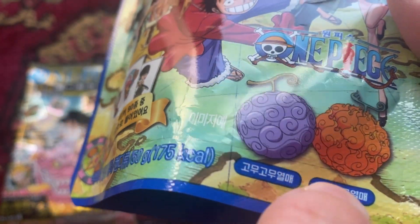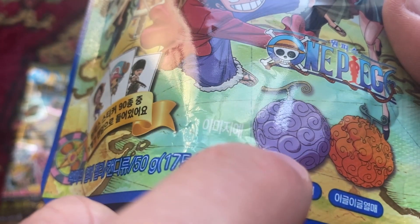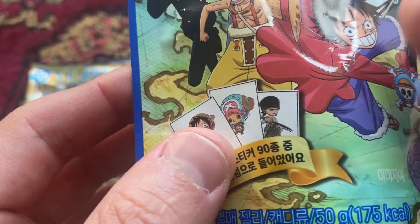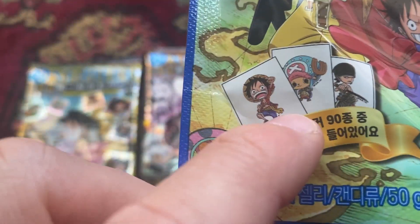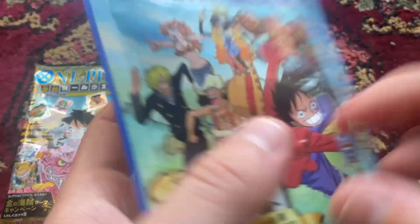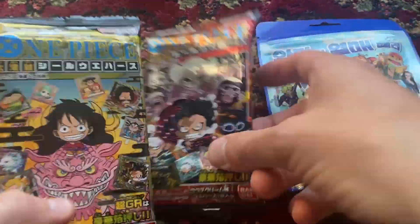Maybe that's the gum gum fruit, and I don't know what fruit that is. That's the gum gum fruit. Is that Ace's one? The fire one? Not Tracer — Ace. And it also comes with a random sticker inside. I bought the gummies when I went to Pusan in South Korea, and I bought the wafers in Japan.